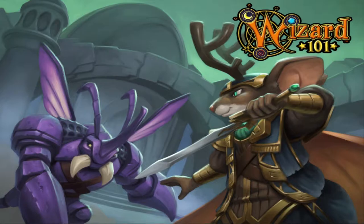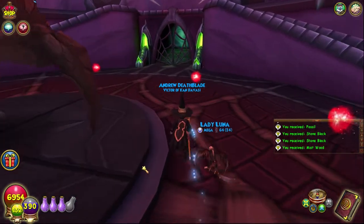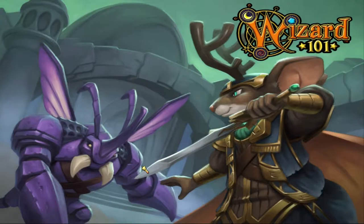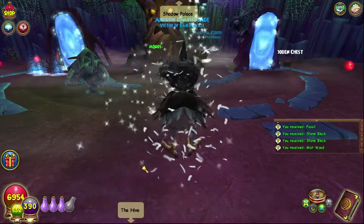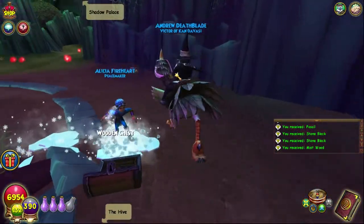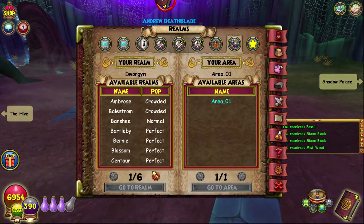This is the big Shadow Palace building. You run all the way through to the back, through this web door, and you're in the area where the Tree of Shadow is. Morris — I think that's his name — is here, and basically around here you can get all of the reagents.